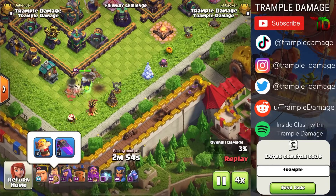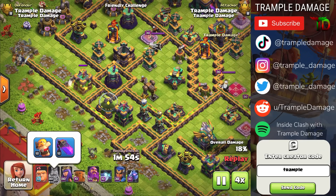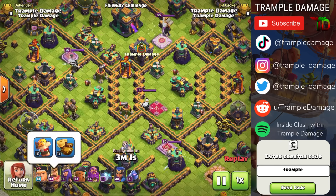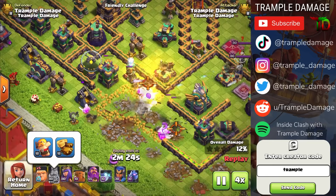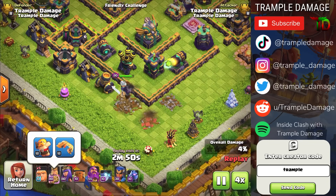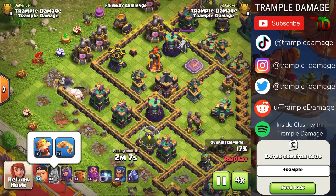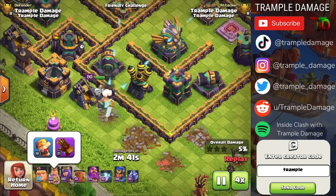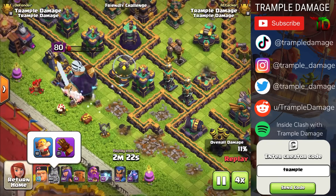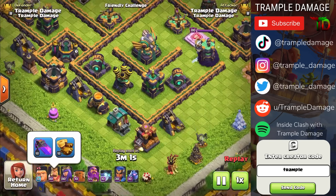The last example is one of the most common uses: sending the Barbarian King along the outside of the base. In a core spam-fest with other troops, I'm not noticing a big differential between abilities. On the outside, there are trade-offs: extra hit points from the Rage Vial or Barbarian Puppet versus recovery from the Vamp Stash versus damage reduction from the Giant Gauntlet. The Earthquake Boots met with less success here because they blow open the wall, pulling the King inside where more defenses target him.